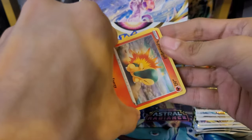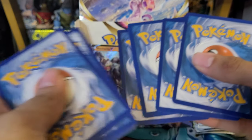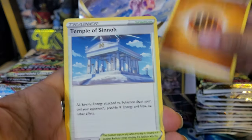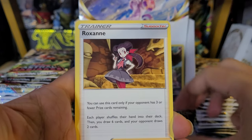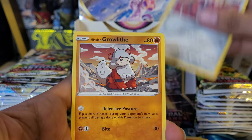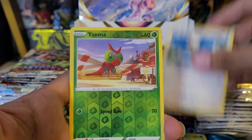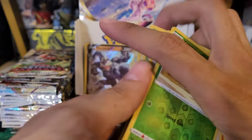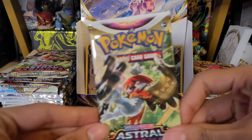I really do hope we get at least one Alternate Art from this box — I'm not even picky about which one, they all look pretty good. Fourth pack: Fighting Energy, Temple of Sinnoh, Wait and See, Turbo, Roxanne, Cyndaquil, Ponyard, Growlet, Voltorb, Rowlet, Rufflet, Yanma reverse, and a Glaceon non-holo rare. It's always good to pull an Eeveelution.